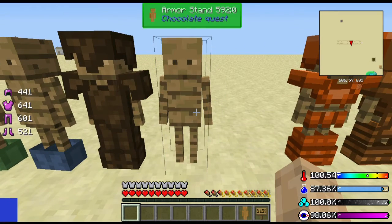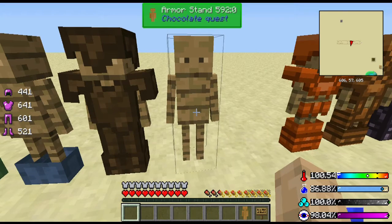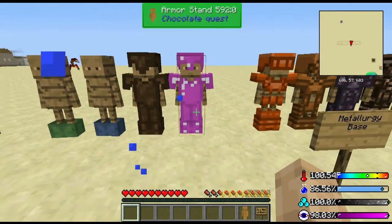Then you got your almighty Azimuth armor — one of the best armors, actually I think it might be the best armor in the game. You get it from the Promised Lands.